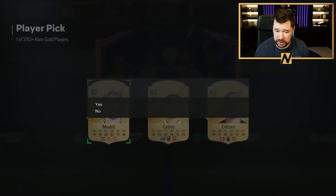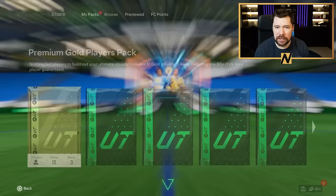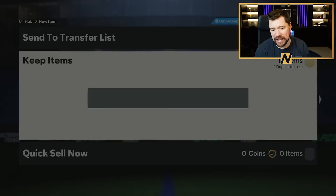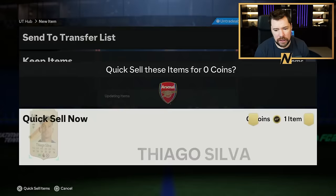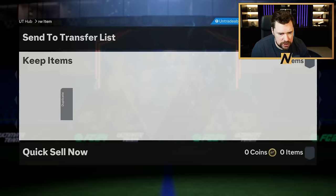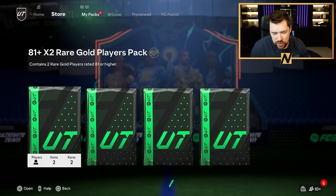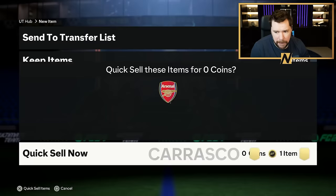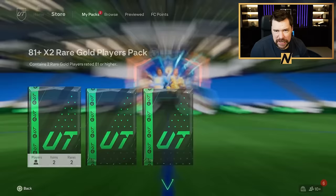I'll take an 87 Luka Modric. The other thing we're going to do today is carry on putting everything big into the exchange — every high rated piece of fodder we've got. The reason why is because I really want to finish the crafting completionist thing ASAP, mostly so that we can then start building player picks when we get excess fodder. I think player picks are quite fun.